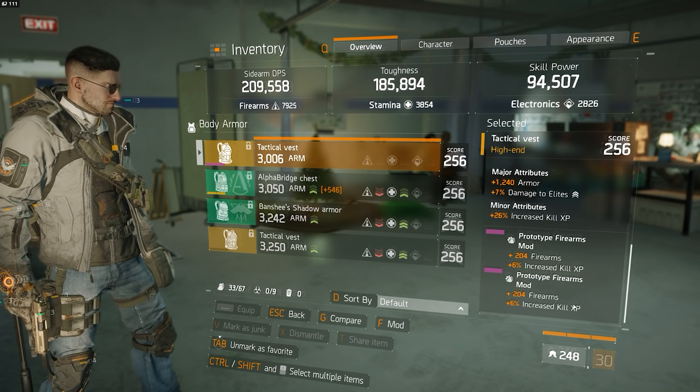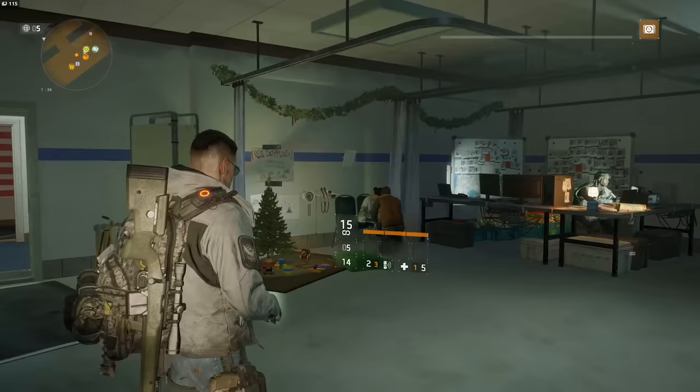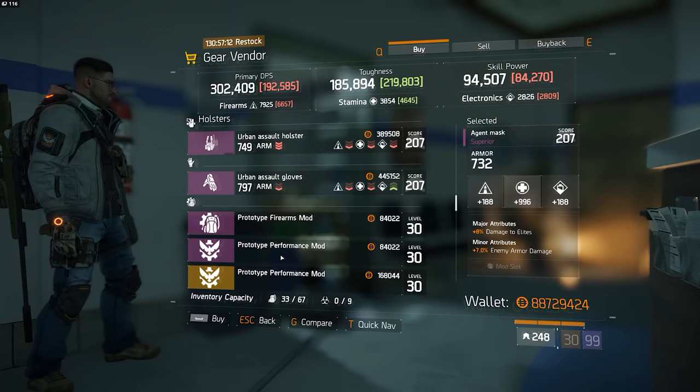but that is because purple mods actually roll with minor attributes instead of major, so I can get even more increased kill experience on these as well. If you're watching this video today, or at least a week after it, you're actually in luck because the Ward safe house currently has these things for sale — you can get some relatively good ones over there